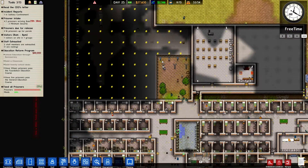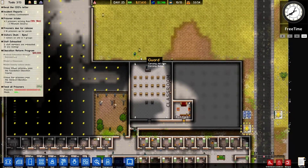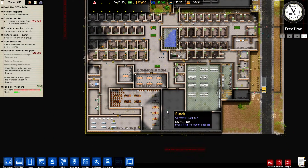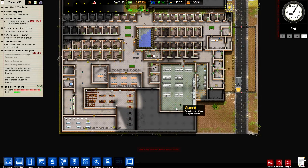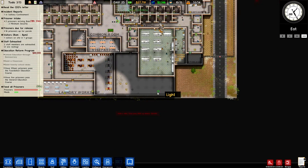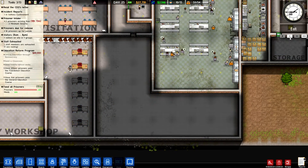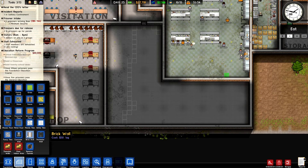These guys are installing electrical cable but it's taking a while, so the lights are off right now. We need to build more cells and get some more prisoners in, but if I install more cells we're going to need a new kitchen and new everything. I could just make some basic cells down here in the center.